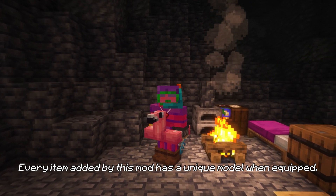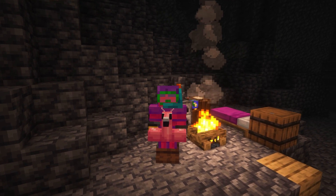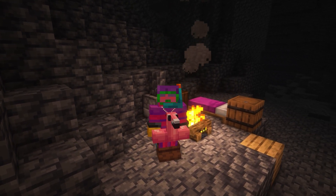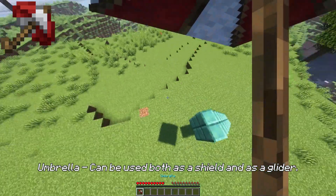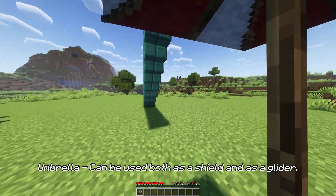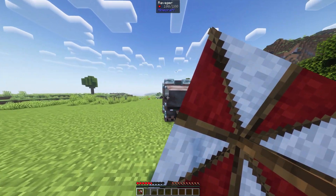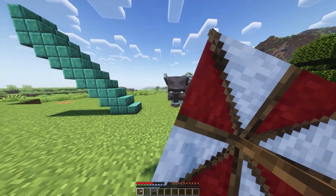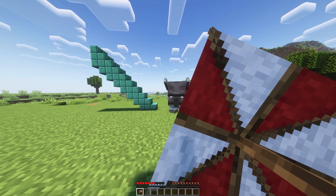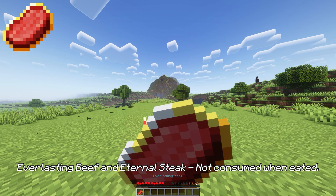Every item added by this mod has a unique model when equipped. Umbrella can be used both as a shield and as a glider. Everlasting beef and eternal steak are not consumed when eaten.